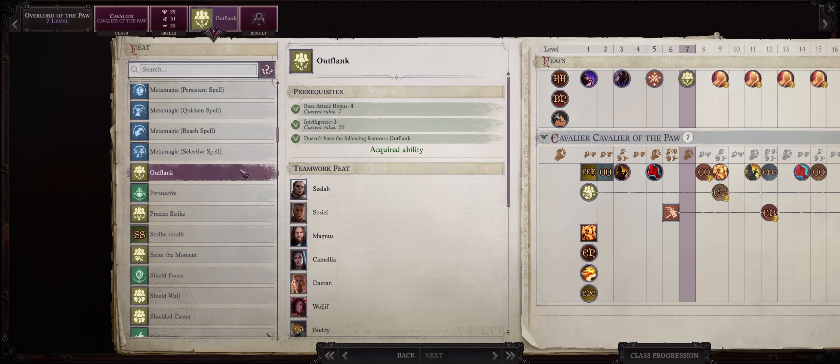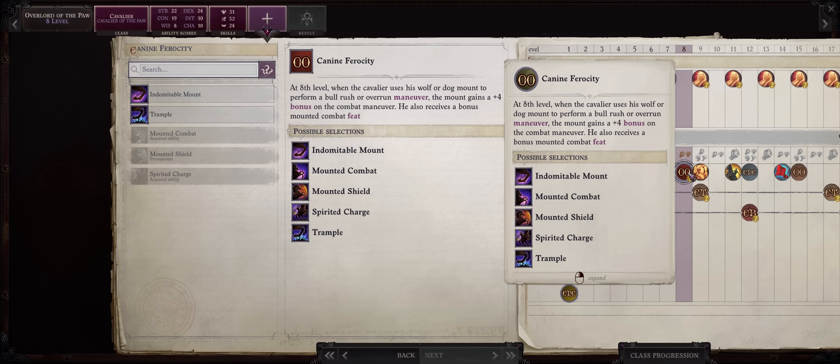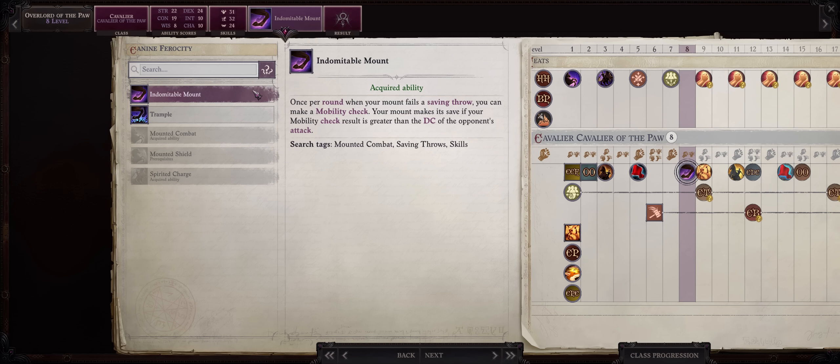For level 7, as I said before, Outflank as usual. At this point our wolf can also get it, which is even better. At level 8 you get a bonus combat feat — I would personally pick Indomitable Mount. It can help a lot: once per round, whenever your mount fails a saving throw, you can make a mobility check, and if the result is higher than the DC, the save will be successful instead. Because it is once per round and we do have high mobility, overall it's a very nice choice.